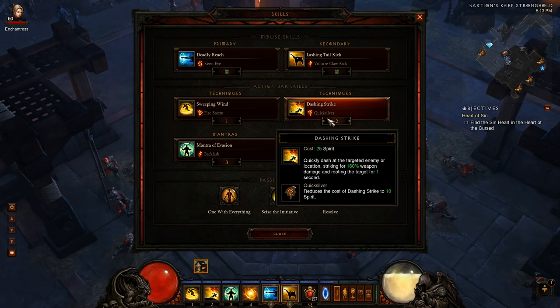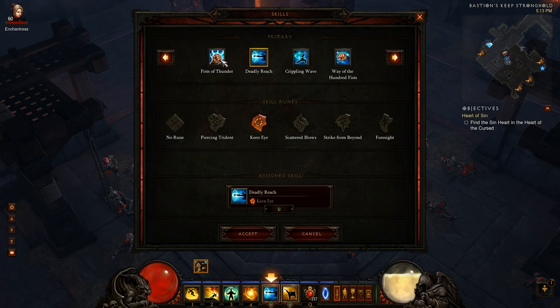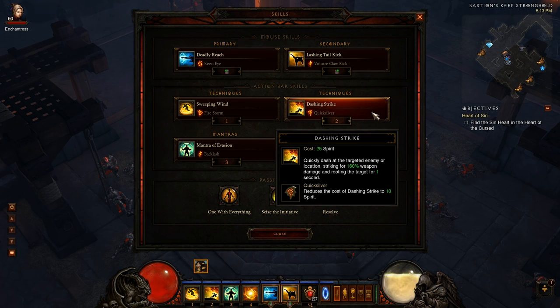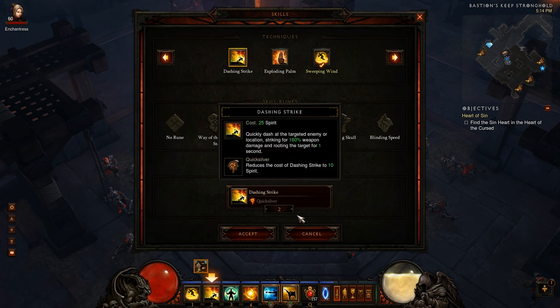Dashing Strike with Quicksilver is probably the best move monks have. If you're not using Thunderclap, Dashing Strike is amazing — you can charge out of Jailer, charge around walls, charge through things like arcane orbs without taking damage. With Quicksilver it only costs 10 spirit and it hits pretty hard at 160% weapon damage. At 10 spirit you can basically use it as much as you want without worrying about your spirit meter. This is one of the biggest reasons I'm as survivable as I am — it's more useful than even Mantra of Evasion in terms of survivability because you can position yourself.